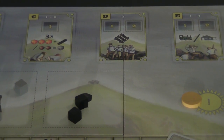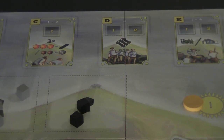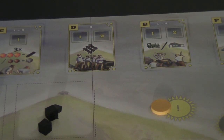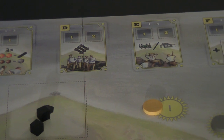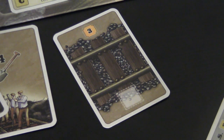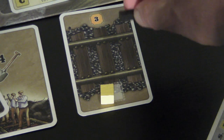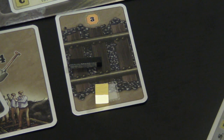The next action lets you convert three iron ore into one steel bar, or take two rubble from your supply and draw a stone from the supply bag. The action after that lets you lay a piece of track — you place one of those steel bars onto the train track. So you take a steel bar and place it on the track like so.